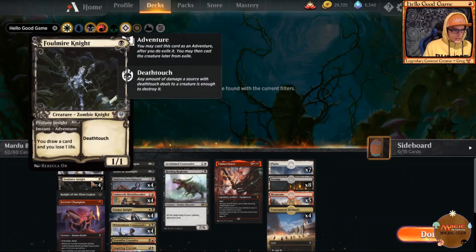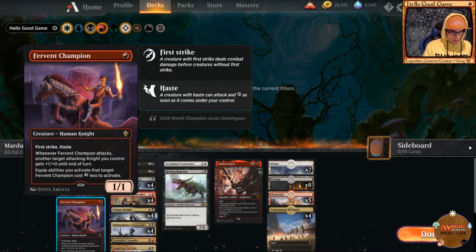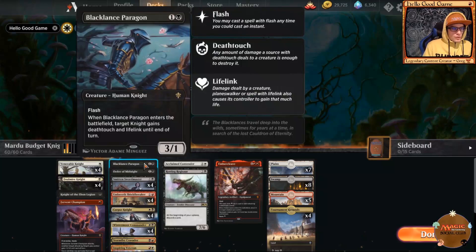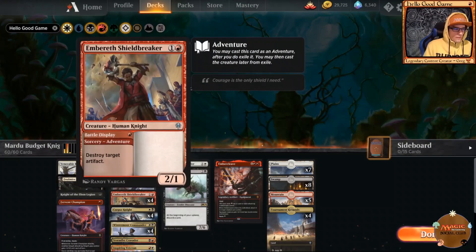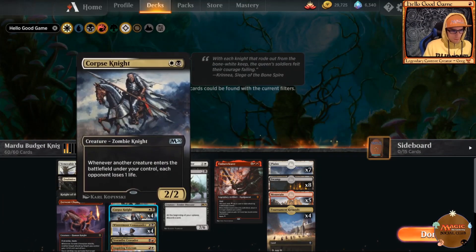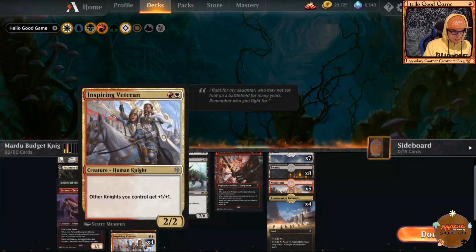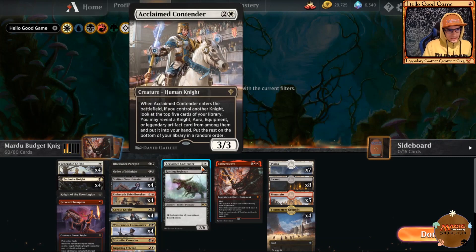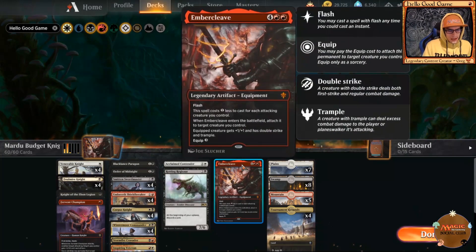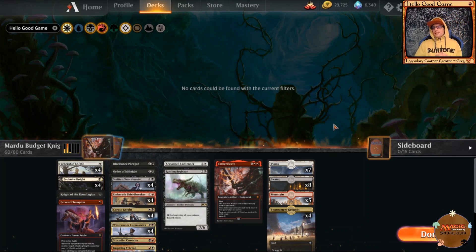The rest of the deck includes four Venerable Knights, four Foul Watir Knights, one Knight of the Ebon Legion, one Fervent Champion, one Black Lance Paragon, one Order of Midnight, four Smitten Swordmasters, four Ember Shield Breakers, four Cursed Knights, four Wintermoor Commanders, one Stormfist Crusader, four Inspiring Veterans, one Acclaimed Contender, one Rotting Regisaur, and one Ember Cleave, with four Tormenting Grounds, five mountains, eight swamps, and seven plains.